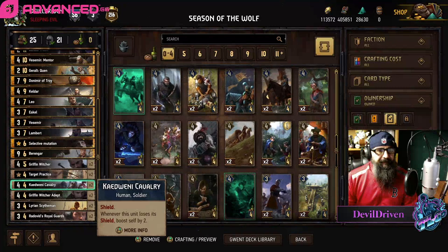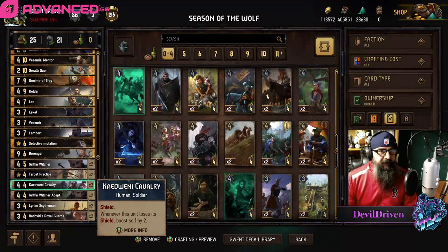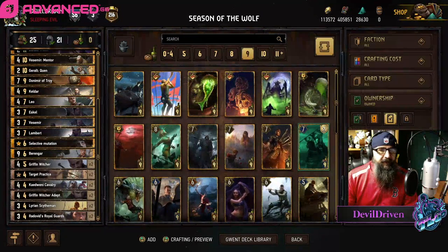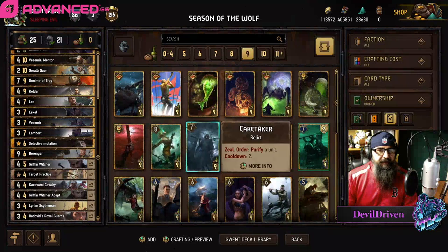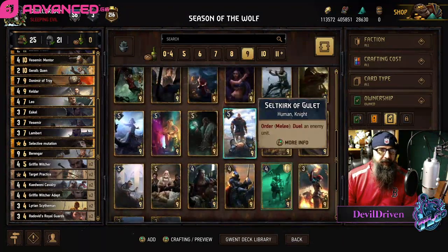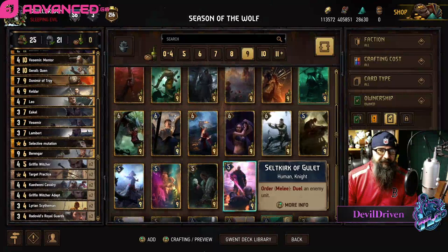Pretty happy with these ones, they were in my last year's seasonal. Donomir of Troy might be another one you can maybe switch around. Maybe like a Shawnee or Esco Pathfinder, maybe even Odo if you want to go straight boosts. I just went for some protection a little bit, but those are some other options.